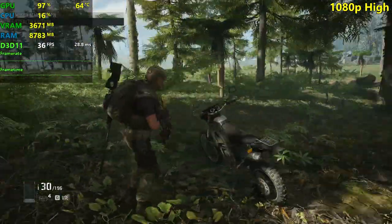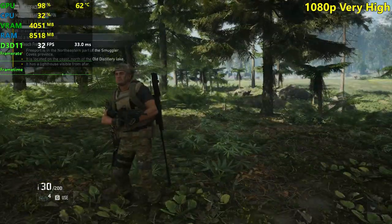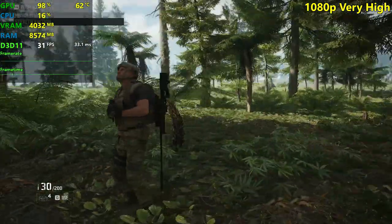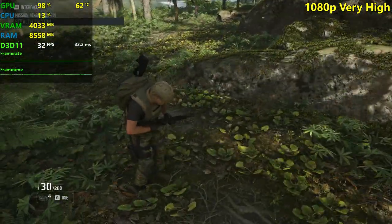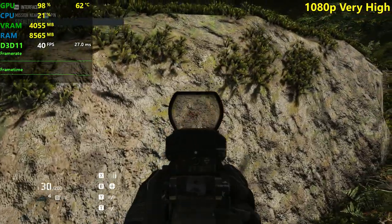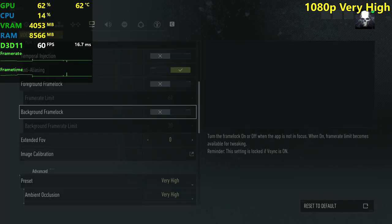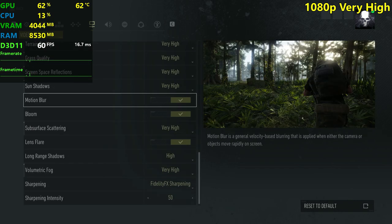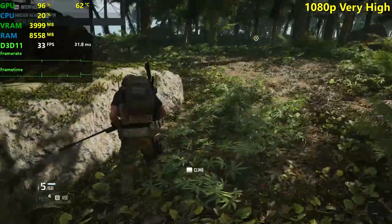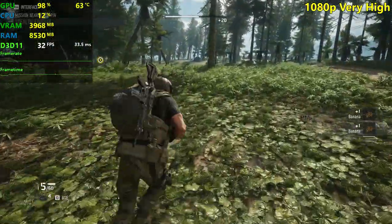I'm going to change it to very high settings. We're back at very high settings and we're seeing the FPS dropping by about 5 — we were getting around 35 to 36, now we're seeing 30 to 32. But look at that — now we have some more ambient occlusion and the textures look even more impressive. Anti-aliasing is on, very high settings, with motion blur removed. Motion blur doesn't do a bad job here actually — it's subtle and makes it feel smoother at lower frame rates. I still don't like it, but it's not too bad.